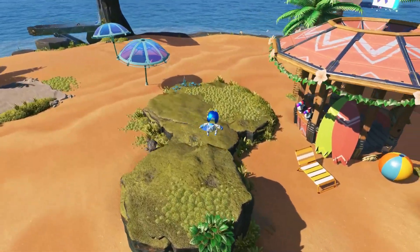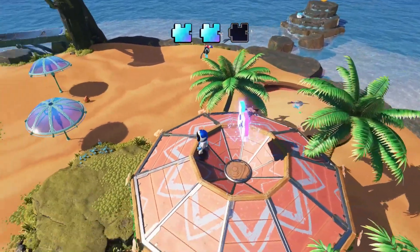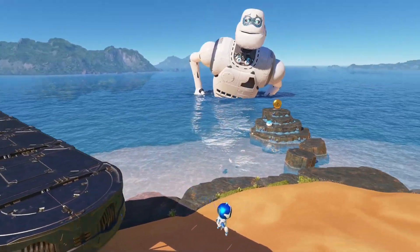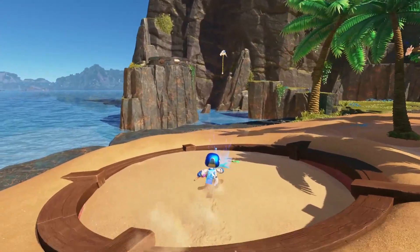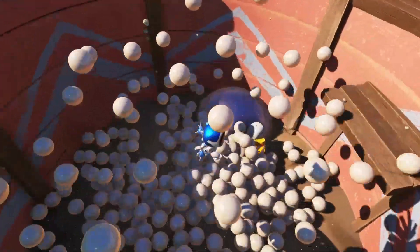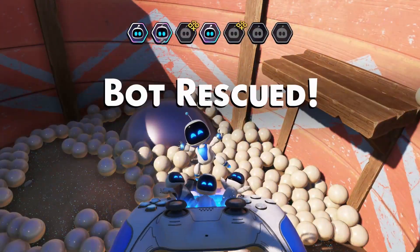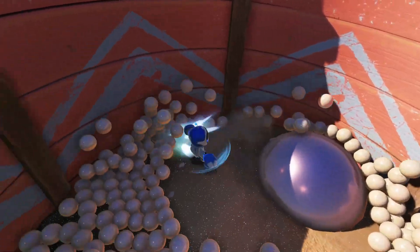Look at Astro — all happy and chippy! I love it! The map is actually really nice and cute and beautiful. I want to go on top of this little hut. No coins there, no coins there. There was an Astro Bot down here — poor thing, probably been stuck there forever. I don't know what that ball thing is though.